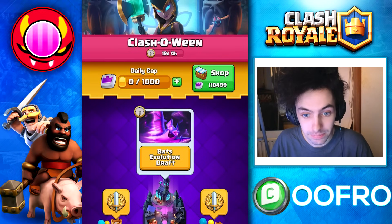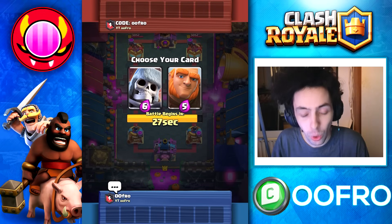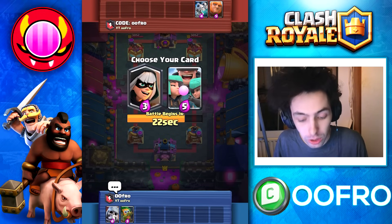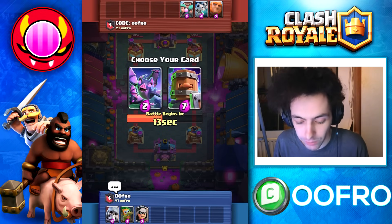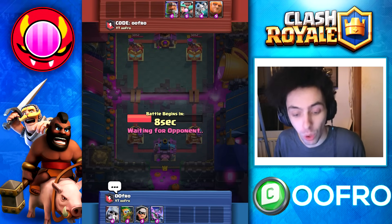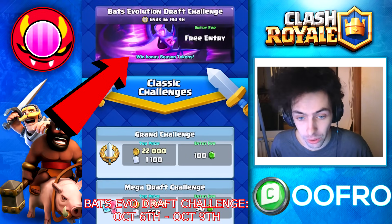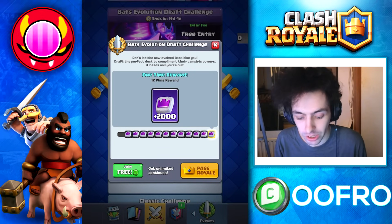Let's move on to challenges. Throughout the Halloween season there are going to be Halloween-themed challenges. The first one is the Bats Evolution Draft. This is a draft challenge like any other draft — two cards pop up and you pick one — but at some point you'll get an option between the Evolved Bats and another evolution, so keep that in mind when you are drafting. This challenge runs October 6th to October 9th, and as always I'll upload a 12-win guide for all the challenges.